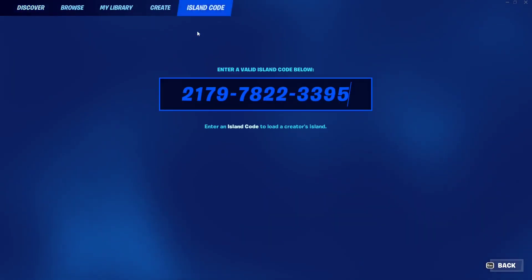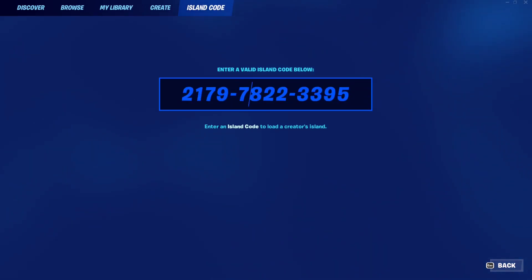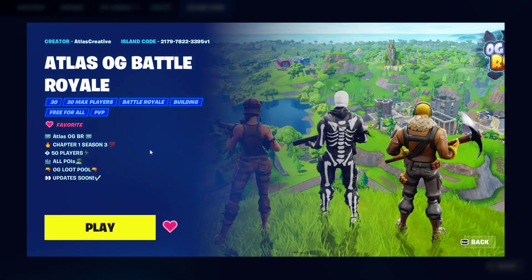To play this map, go to island code and put in this code: 2179-7822-3395. Press enter — you'll find the code in the description box below. You can access it whenever you want and also favorite the map.